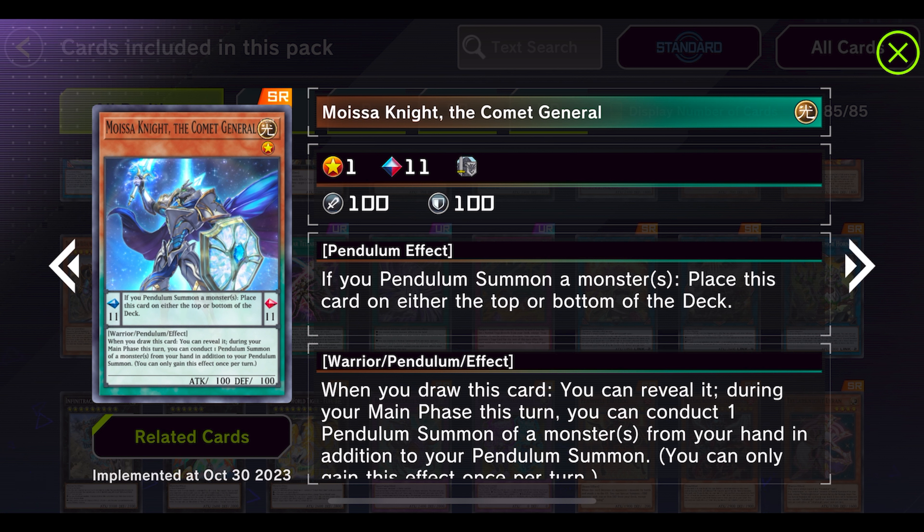Here we go — this is something we can use: Moisa Knight. I made a comment about this in the community tab a while ago. It's a scale 11, which means we can now pendulum summon all of our level 10 monsters from the extra deck, like Zero Laplace, Bright Armageddon, and Purple Armageddon if summoned correctly. When you pendulum summon a monster, you place this card either on top or bottom of the deck — so we don't need to hold the pendulum zone. It's a warrior level one monster, so you can search it with Reinforcement of the Army. When you draw this card, you can reveal it and conduct one pendulum summon from your hand in addition to your regular pendulum summon — so you can pendulum summon twice!